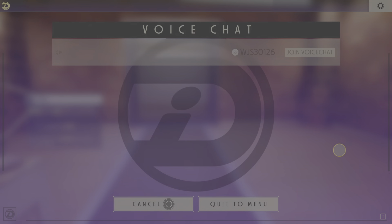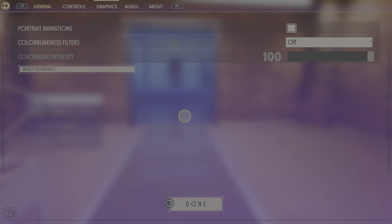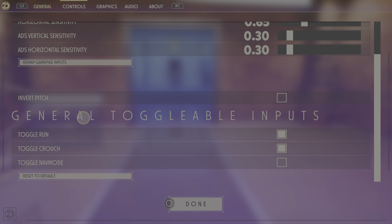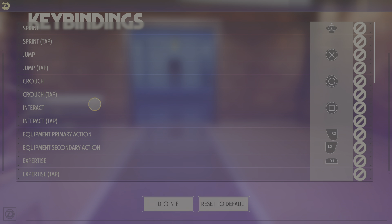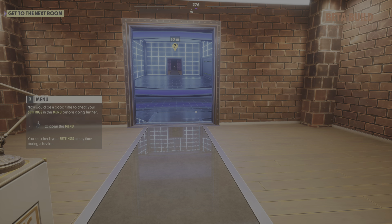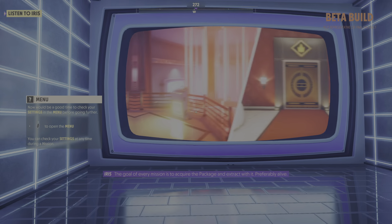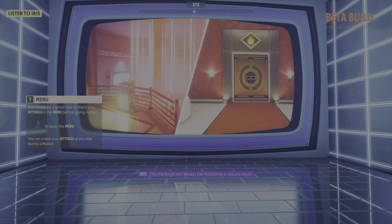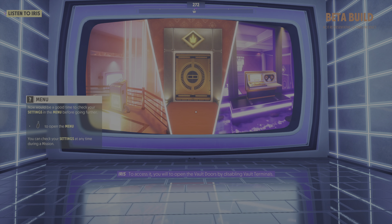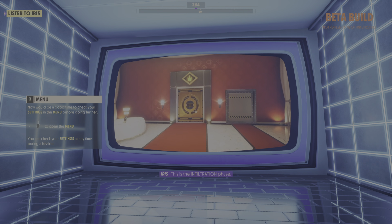Then, proceed towards the examination room when ready. The goal of every mission is to acquire the package and extract with it, preferably alive. The package will always be hidden in a secure vault. To access it, you will need to open the vault doors by disabling vault terminals. This is the insertion phase. You will then infiltrate the vault.